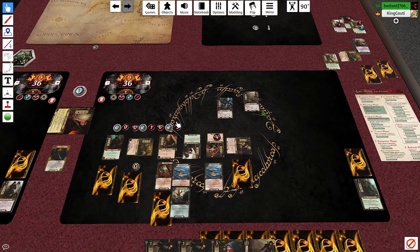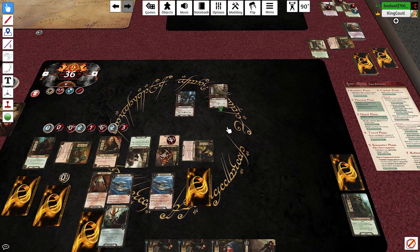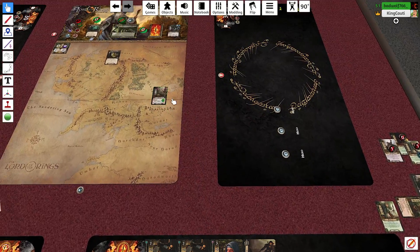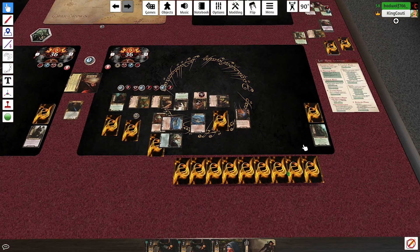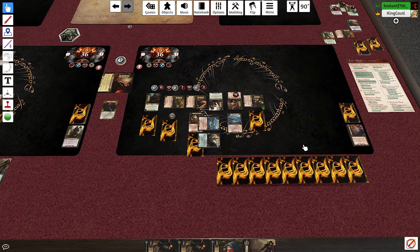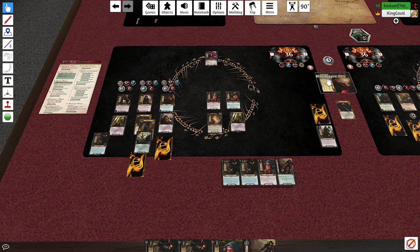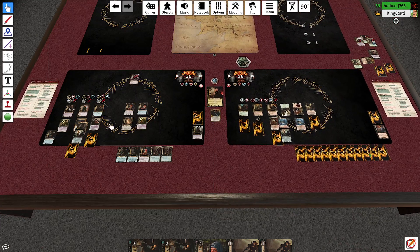Brok defends against one spider — Brok is down, rest in peace. Dain defends against another — Dain can take one poison. Bryn: Miner of the Iron Hills gets a poison and dies. My attacks: I send in Thorin and kill the one that attacks for four. I must attach a poison to a character — I'll put it on Nori. Fili and Kili, you have to die. Bryn: he uses Gimli to hit one spider, readies Gimli, then hits again. He plays a War Hammer and exhausts a weapon attached to Gimli to draw three cards.